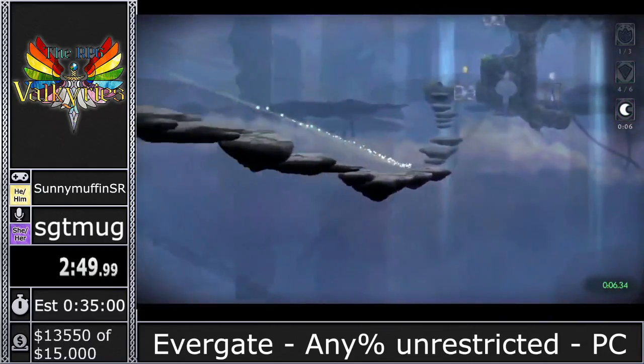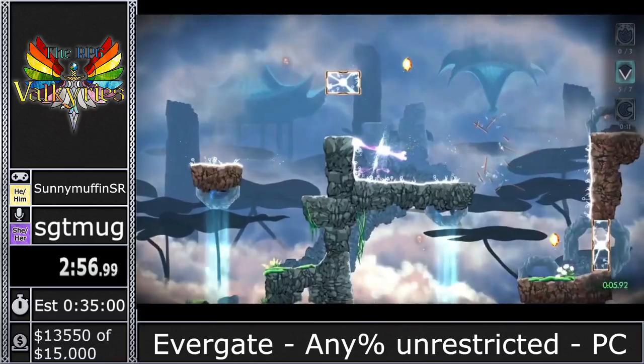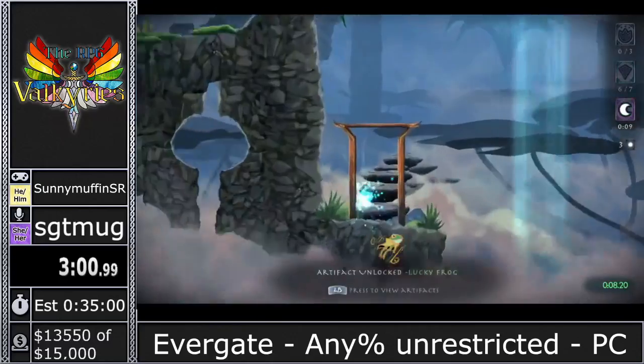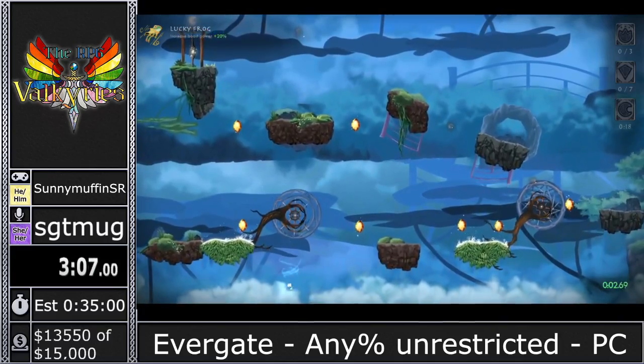This is the game's first world — nothing too special. We do unlock the game's first artifact here. This is a change because the patch yesterday made artifacts unlock a little bit faster. This one gives us more boost power, so now I'm flying really far, really fast whenever I hit one of these boost crystals.